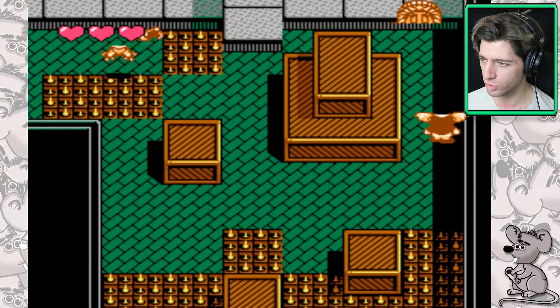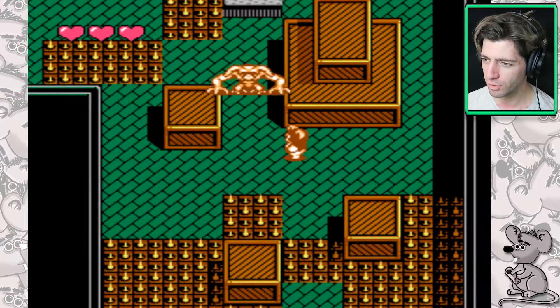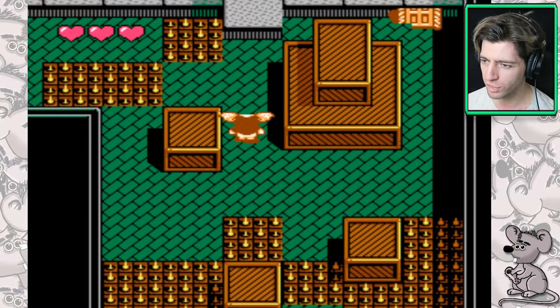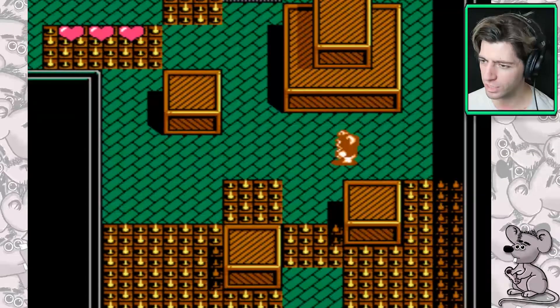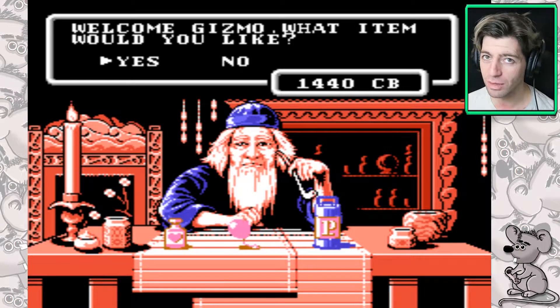If we die, we will lose all of our upgrades. At the moment we have a maximum of four hearts. If we die, we'll go back to three. If we die, we'll go back to just firing one paperclip instead of three. Like, as if the game's not hard enough, it's going to get a lot harder if we die.